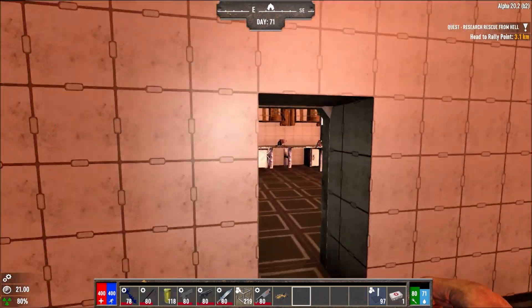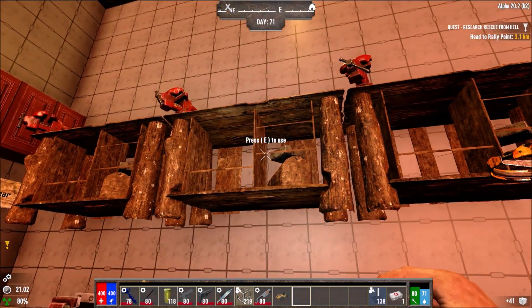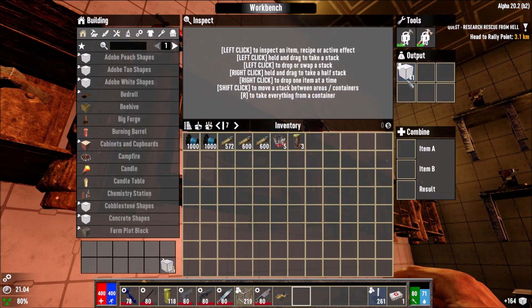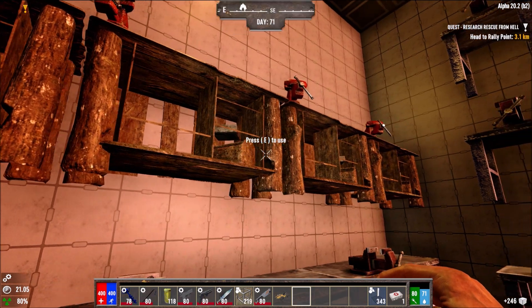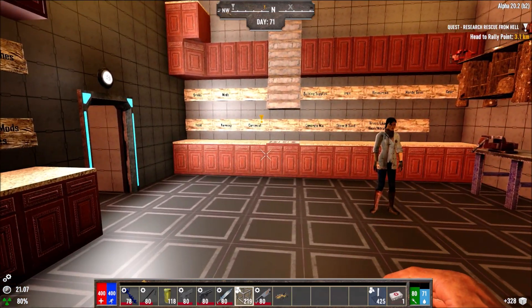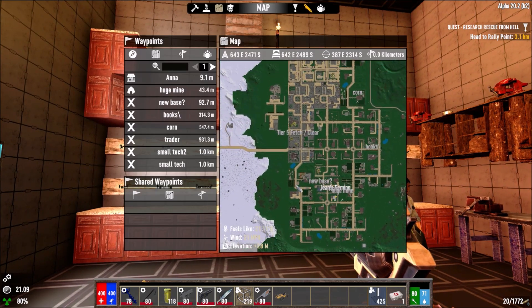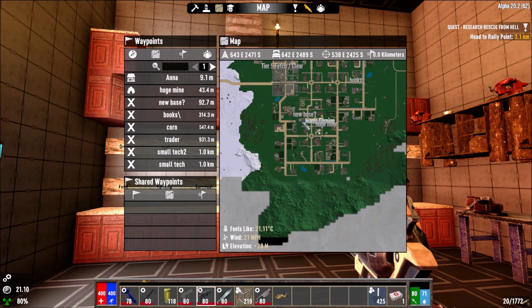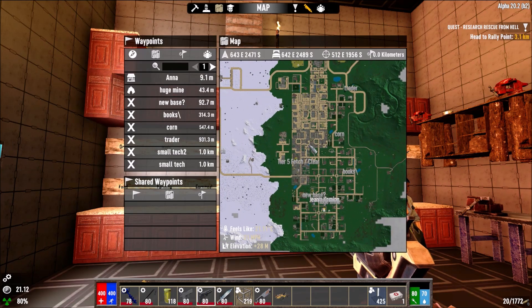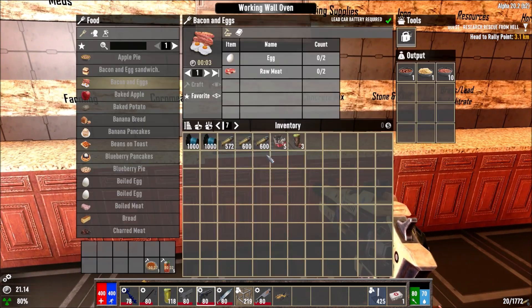How many blocks do I have right now? I think I'm going to end off this series by doing the big bunker — the last quest for her — and clear the whole place. Then I'm going to face one more horde night on my new horde base. I need to face the horde night on the new base, it has to work perfectly, I mustn't die — and then we can call it an end of the series.